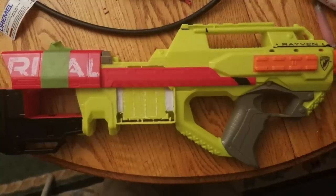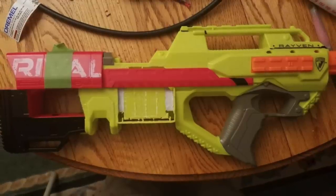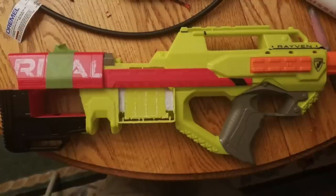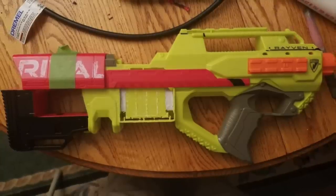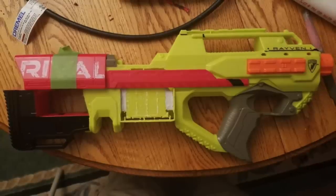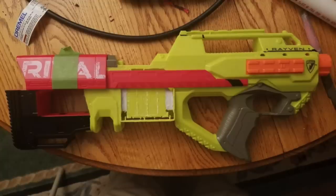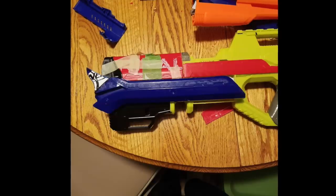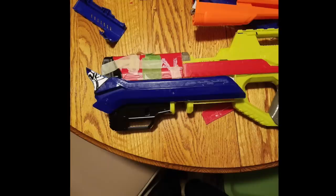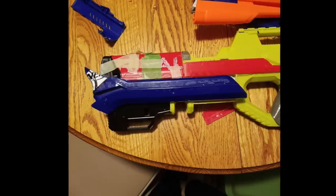So as these pictures go through, you'll see a lot of evolution. I removed a lot of Zeus pieces, then almost all of them, and added some Centurion. Then the question became: how am I going to cover this huge gap from the Zeus stock, because the Zeus has the magazine come all the way back leaving this big void? And then I went - Rough Cut pieces. They'll fit great. The Rough Cut is such a perfect size for that void and has just enough contour. I was astounded - it's like perfect. Not even close - it IS perfect.